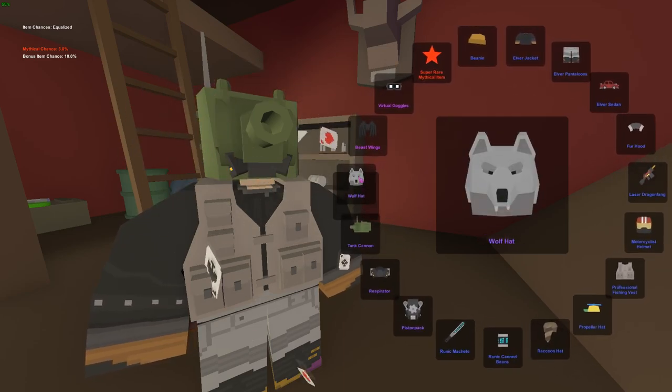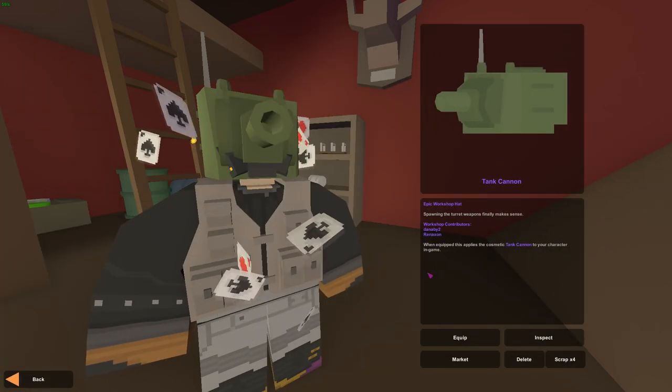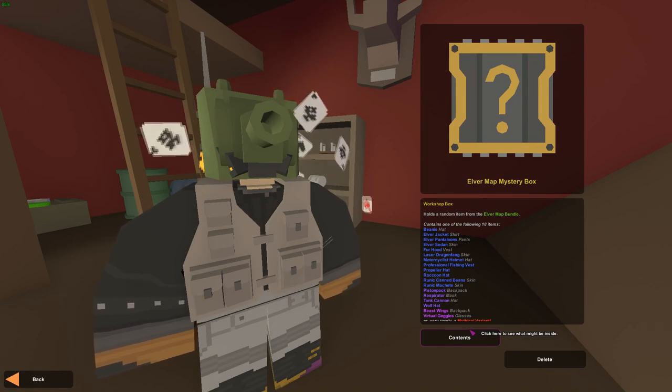Wolf hat — the only skin I don't have. Hell yeah! I have everything else except the wolf hat and now I've confirmed it. Last box — if we get a third mythical I will do nothing.